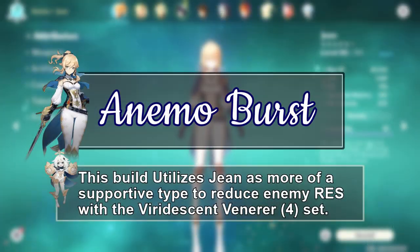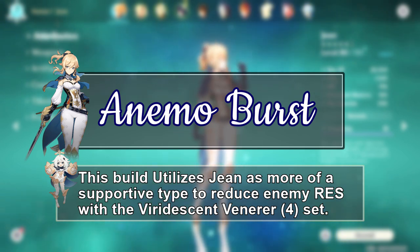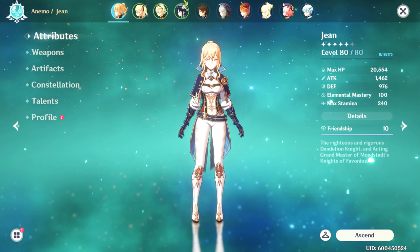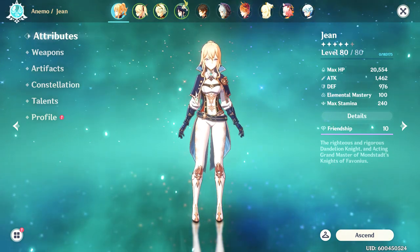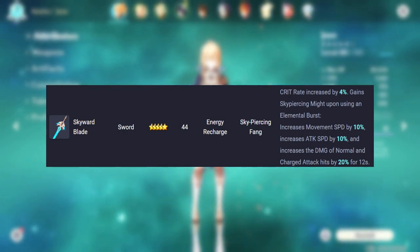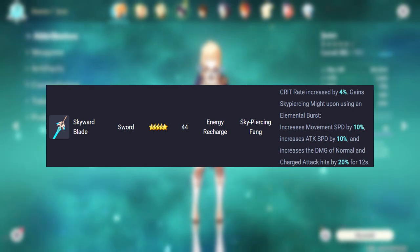The second build is the Anemo Burst Build, where you fill more of a supportive role and only really come out to use her elemental burst and elemental skill for healing and damage boosting. This build focuses mainly on her elemental burst healing and reducing enemies' resistances with your artifact set. My weapon of choice for this build is definitely the Skyward Blade, mainly because of the energy recharge it provides but also because of all the stat bonuses you gain from bursting.